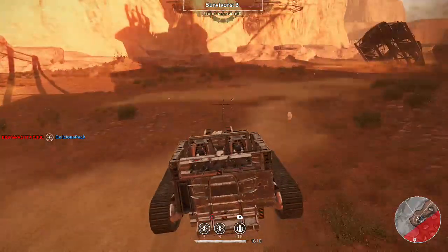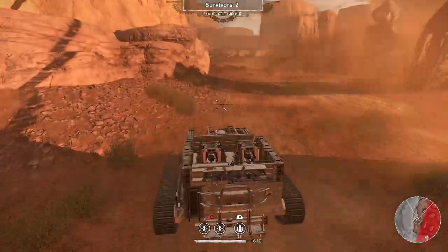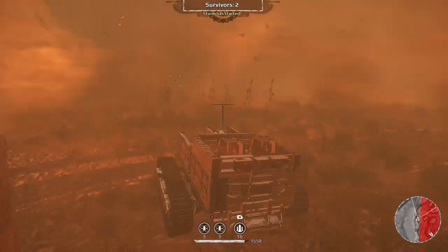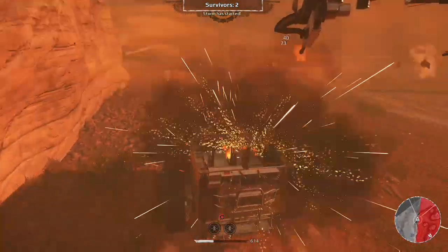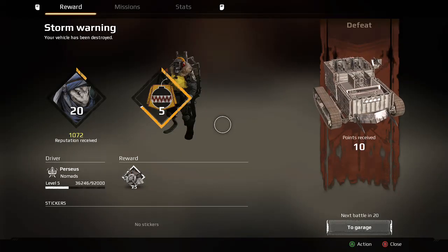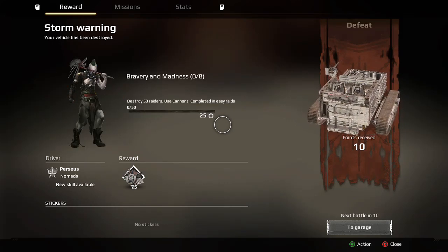I got an assist on that one guy. As you can see there's already only three people left and I still have almost full health. Let me get over here - we're going head to head with a few people. I'm popping out my drones. This guy's right here - he took out my wasp and killed me. I don't know how I got blown up so fast, but let's see what we got. I got 75 scrap and almost 2,000 XP, and that's without a bonus. We're going to do one more game.